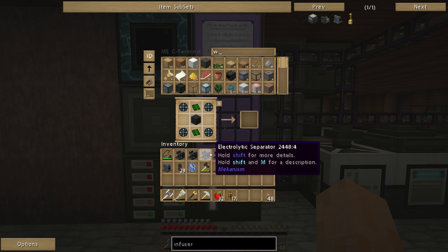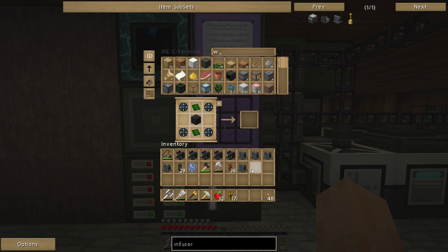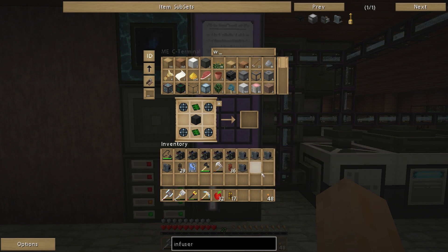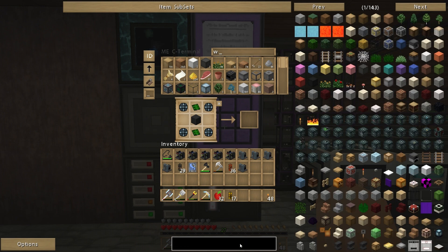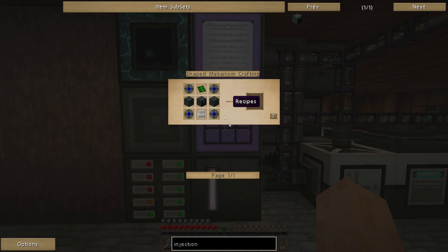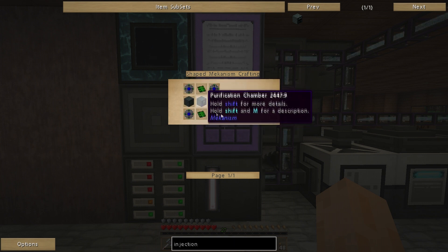So you take the hydrogen and chlorine extracted from the brine using the electrolytic separator, put that into the chemical infuser to make hydrogen chloride. Then we're going to make a chemical injection chamber. You put the hydrogen chloride into here, which allows you to inject ores.